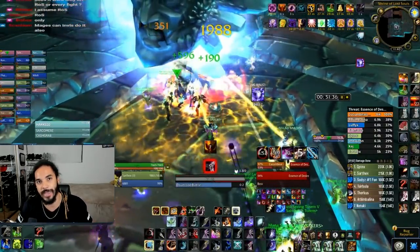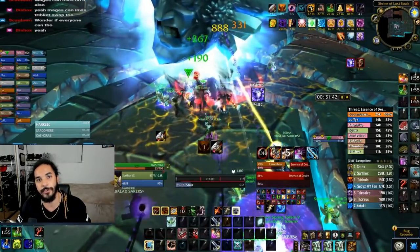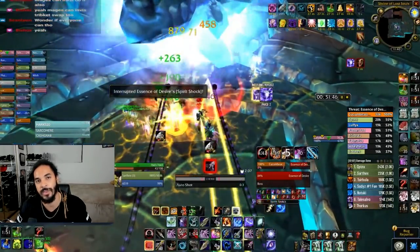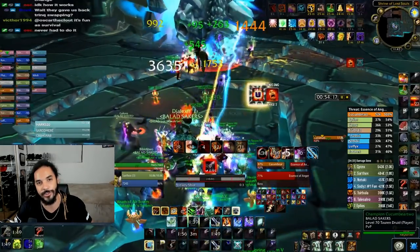Phase two, he does a damage reflect mechanic where you take damage every time you hit him. This does knock back your casts and grief your DPS. After some testing, it feels a little bit better as a hunter to stand as close as possible to the boss during this phase — it feels like you get a little less knockback. Other than that, pump all your CDs as well as Bloodlust during phase three, bring the boss down, and collect your loot.